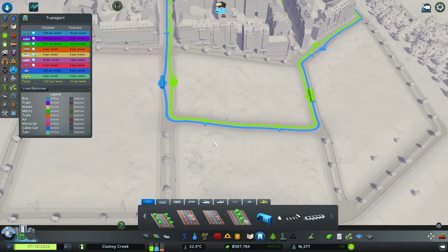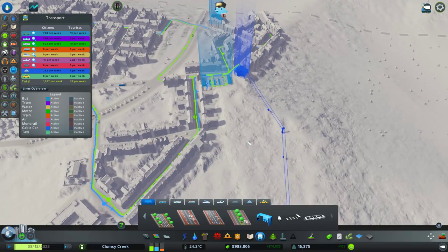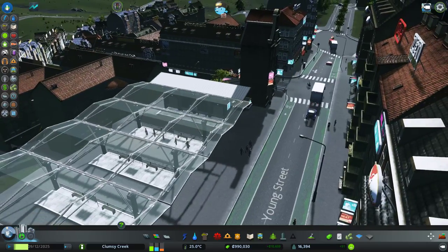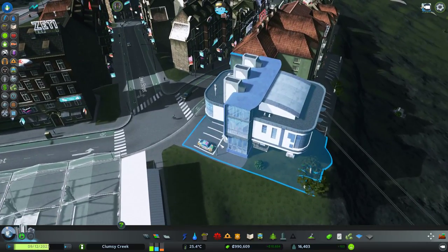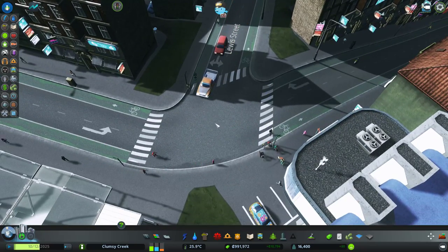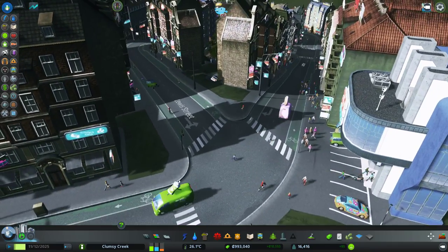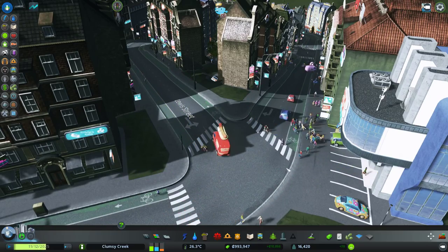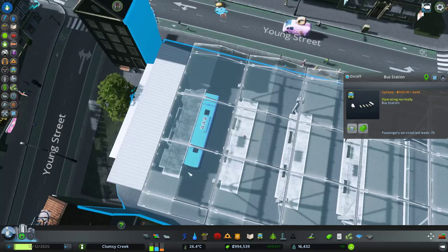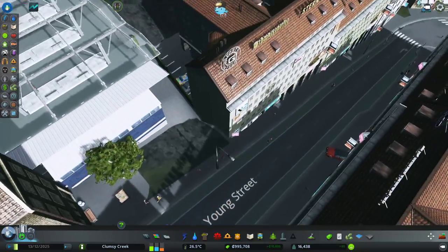It completely disregarded the stop - maybe it will fix itself later. Let's have a look at the people in here. Oh look at that - lots of cyclists using the road, pretty eco-friendly. They're crossing like there's no tomorrow, just like Shibuya road in Japan - you know those diagonal crossings, it's a very interesting concept. Alright, we're getting more people. That route is not the friendliest I must admit.